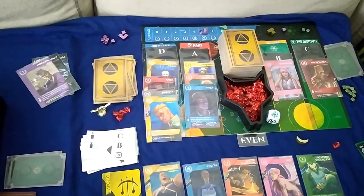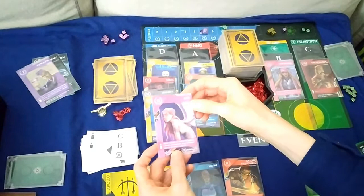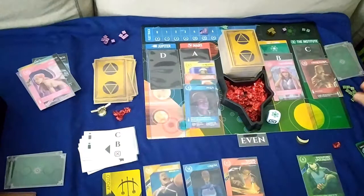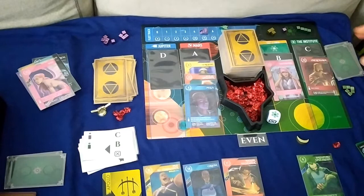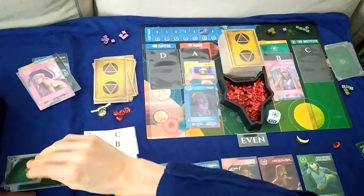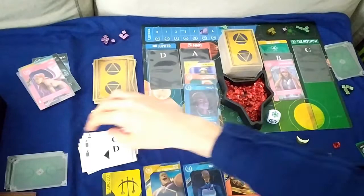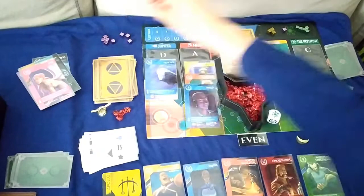I'm going to deploy EV to Jupiter and banish all cards at that location, which gets me two influence. I'll place one more influence on the Institute — so there are two goals there — and pick up from the Institute for another influence. The Automa deploys to C, picks up from D but can't, so wraps around and picks up from C. Then they deploy to Jupiter, pick up from B, gain the sovereign token which they already have, getting one more influence on the Institute.